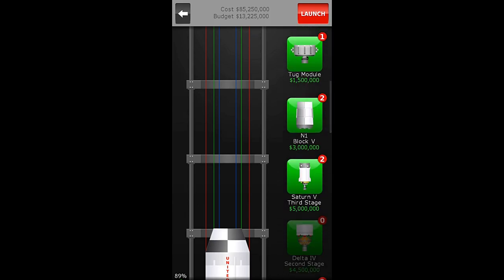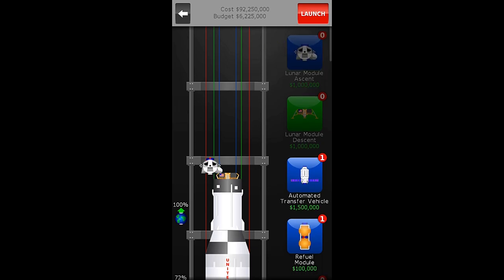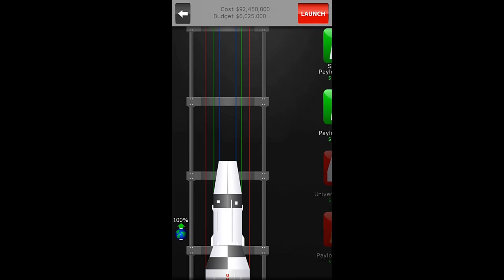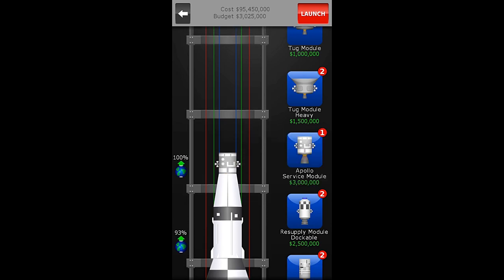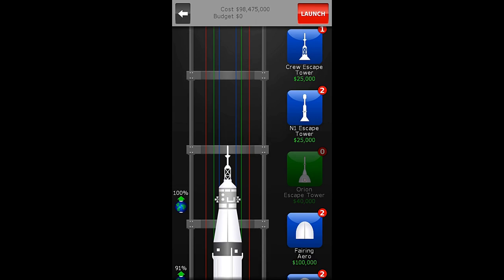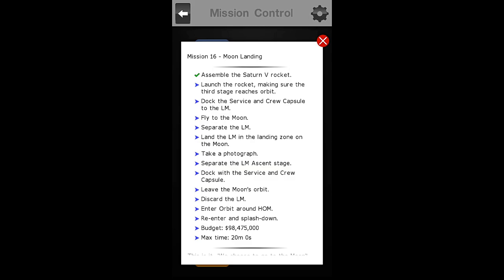We're going to use the third stage right here — I need to be in the payloads. See how low this sits into the Saturn V third stage? That's the problem sometimes — your payload just sits on top of your stage and it doesn't quite work because it wasn't designed to do it. But we have the technology, we will make it work. Here is the Saturn V rocket. You can tell by the budget being exactly zero that we have in fact finished our first objective and completed assembling the Saturn V.